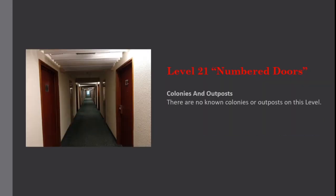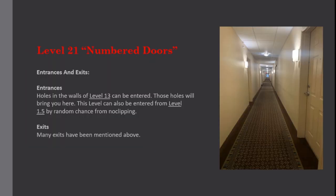Colonies and outposts: there are no known colonies or outposts on this level. Entrances and exits. Entrances: holes in the walls of Level 13 can be entered — those holes will bring you here. This level can also be entered from Level 1.5 by random chance from clipping.